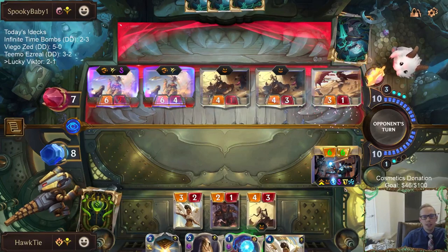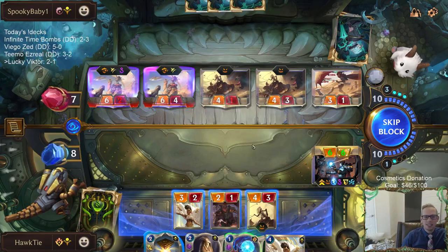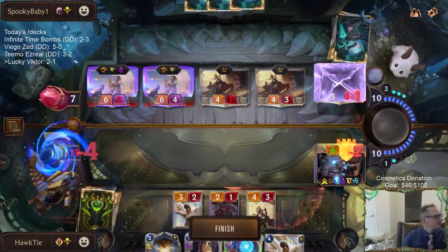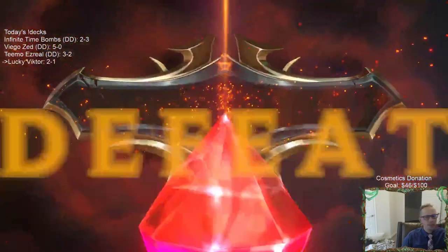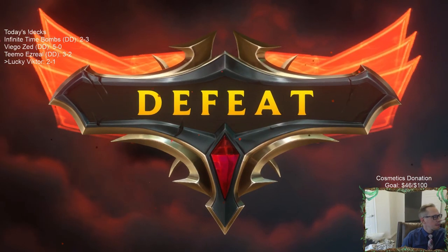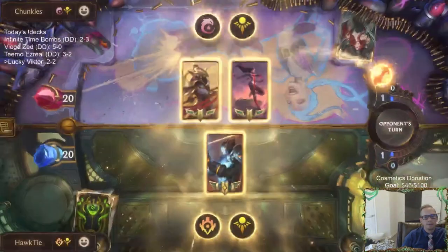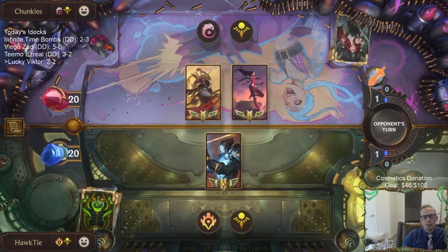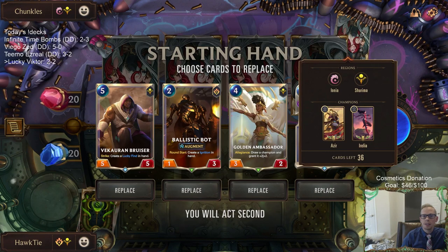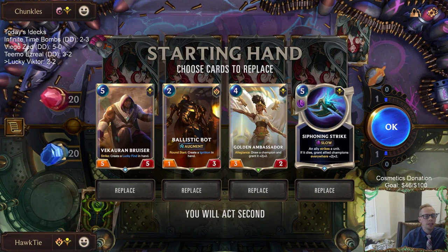We have determined today that Ruin Runner is much better than Sejuani. Ruin Runner Spell Shield is too good — better champion than Hecarim, better champion than Sejuani, better champion than Darius, better champion than Tryndamere. Like, any of those decks — would you rather have any of those cards over Ruin Runner? No, I'd rather just have Ruin Runner, thank you.